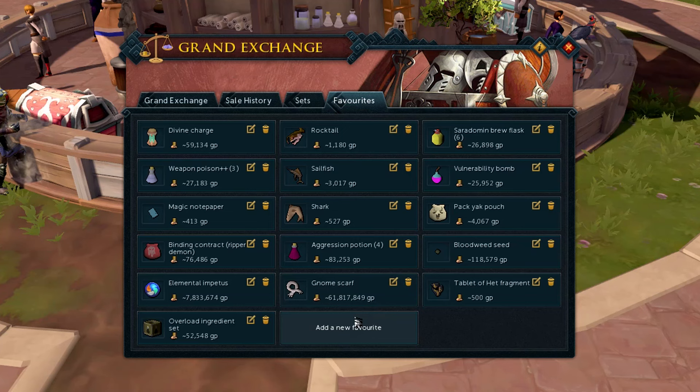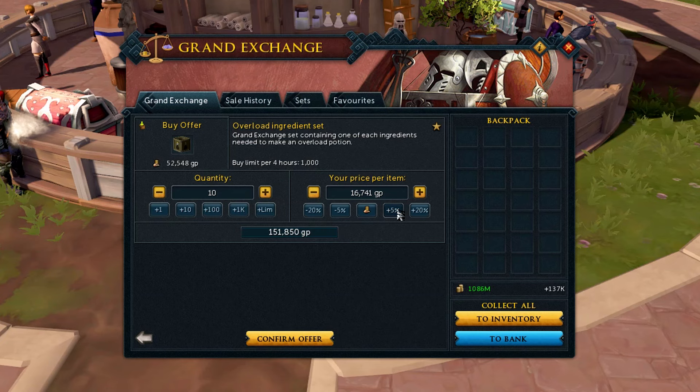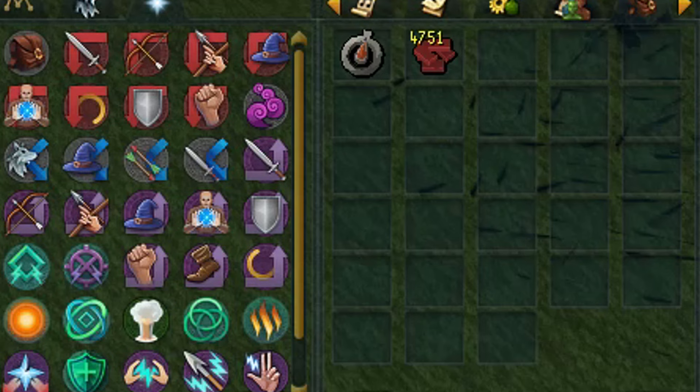Did you know you can favorite items on the Grand Exchange to quickly access them in your favorites tab? And yes, you can buy overload ingredient sets nowadays. You can edit existing Grand Exchange offers without having to cancel them and look for the items again, saving you a bunch of time and making it easier to adjust your Grand Exchange offers.